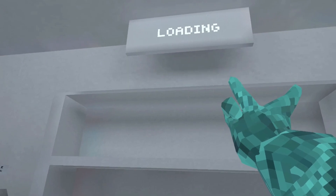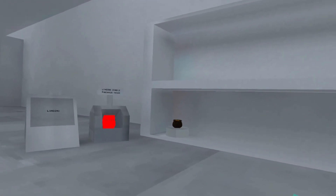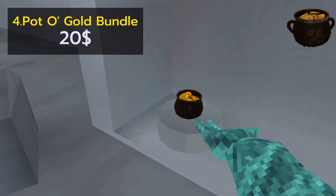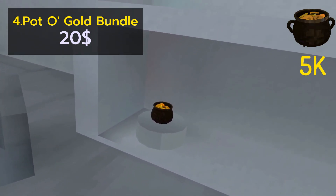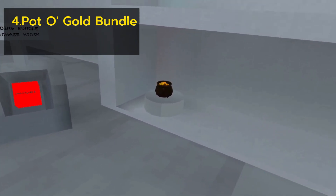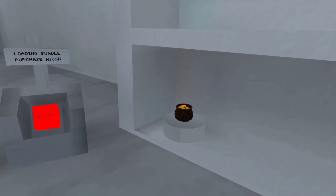Next on our list — just kidding about the loading screen — this was the Pot of Gold Bundle. It came with the Pot of Gold and 5,000 shiny rocks. What would you have paid for this? Let me know here or in the Discord. Either way, this would have set you back $20.